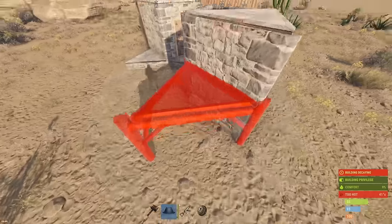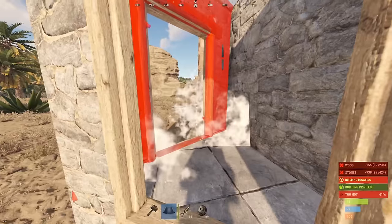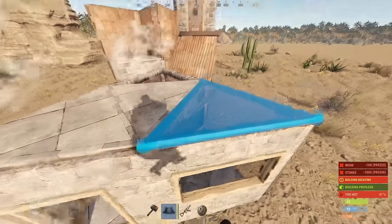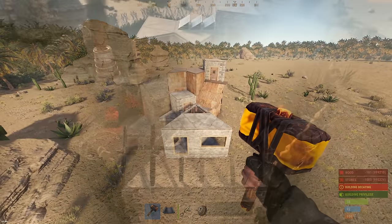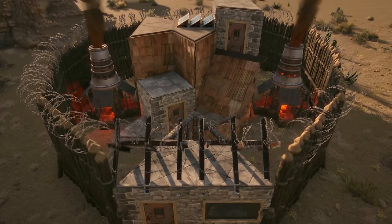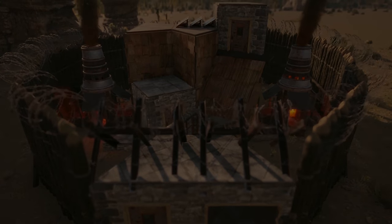You can make a couple of expansions on this triangle as well if you want a compound. You can put a window on one side and a single door airlock on the other. Just like that, we can slap compound walls around it and put a couple large furnaces in there. I hope you have a lot of awesome wipes out of this base and feel free to customize it. If you do, make sure you drop by my Discord at discord.gg/dust and show me what you did, and I'll see y'all in the next one.